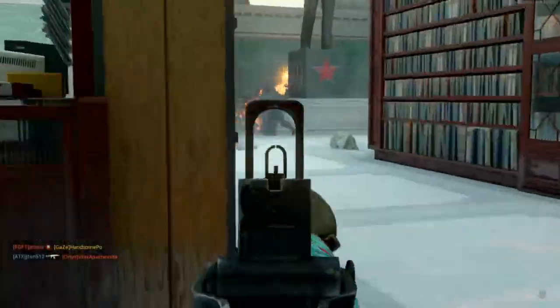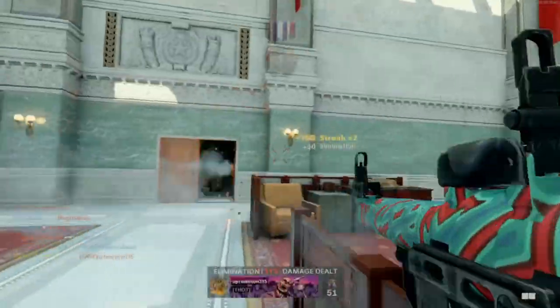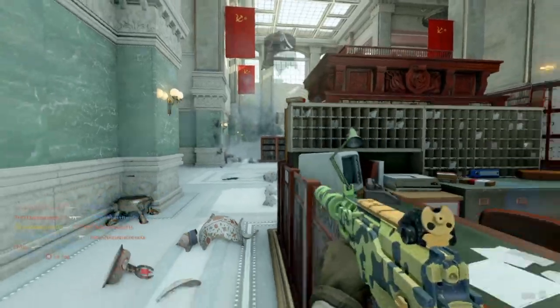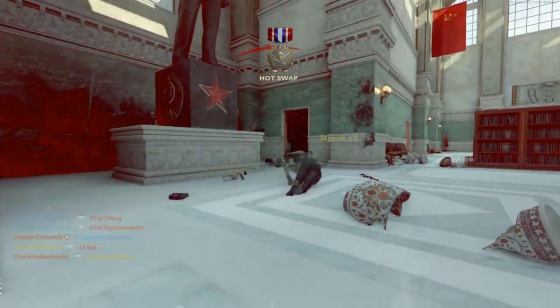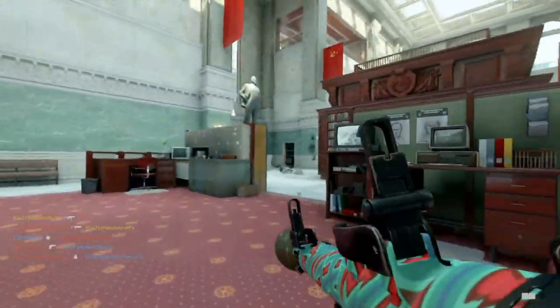Now let's move on to the RPG. The kills for the RPG were really easy — I did the same thing as with the Sigma, but this time I was in Face-Off 6v6 Hardcore, which made it way easier to get my two-kill streaks and double kills. I did that in about an hour, probably less actually.